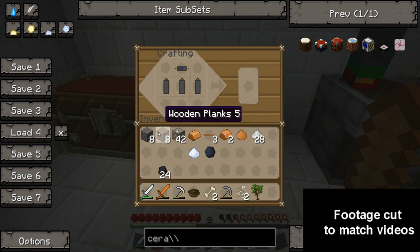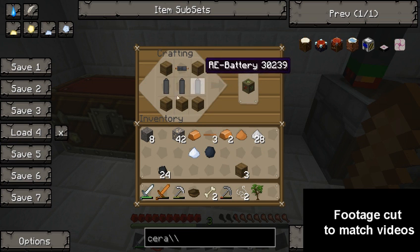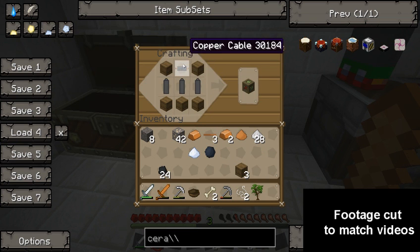Batteries in the middle, wood everywhere else, and we have the bat box. As you can see the recipe — three batteries, five wood, and a cable.